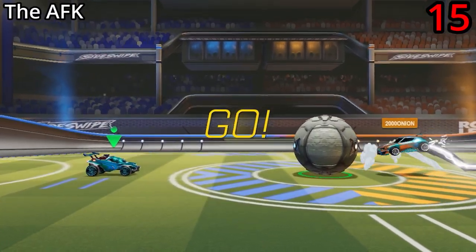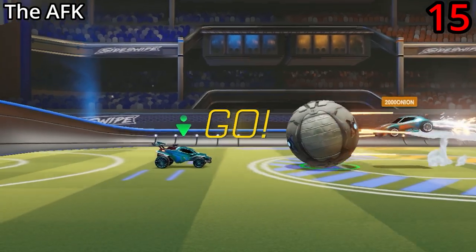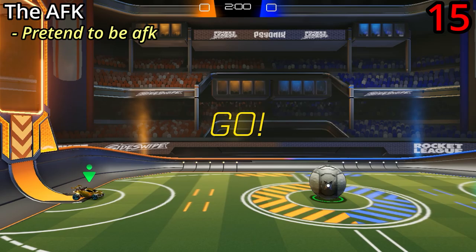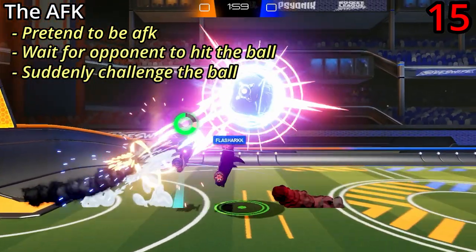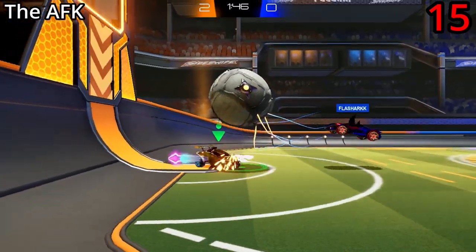The AFK kickoff is similar to the fake, but instead of starting off by driving at the ball, you just do nothing — basically pretend like you're AFK. Then when your opponent hits the ball towards you, you suddenly spring to life and challenge them. This is a great one that I've seen GCs using, so highly recommended.